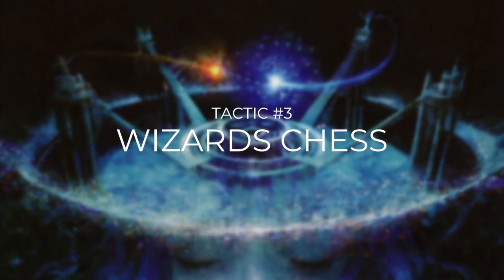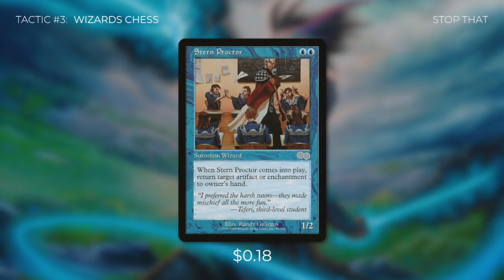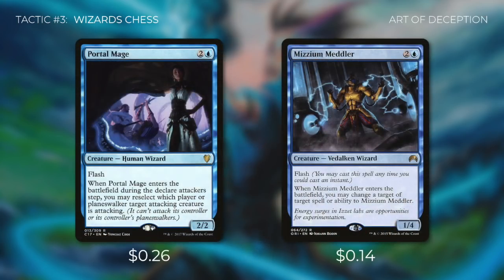Tactic number three: Wizard's Chess. We run wizards with ETB effects that disrupt opponents. Harbinger of Tides returns a tapped creature an opponent controls to their hand — and can be cast with flash for two extra mana. Exclusion Mage and Aether Adept both bounce creatures, though Exclusion Mage only targets opponents' creatures. Stern Proctor returns an artifact or enchantment to its owner's hand. Portal Mage has flash and during the declare attackers step lets us redirect an attacking creature to a different player or planeswalker. Mizzium Meddler has flash and can change a target of any spell or ability to itself.